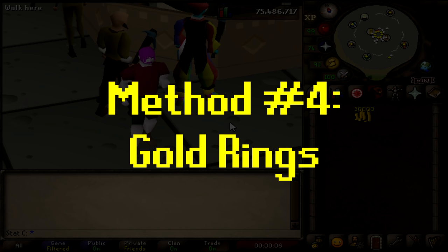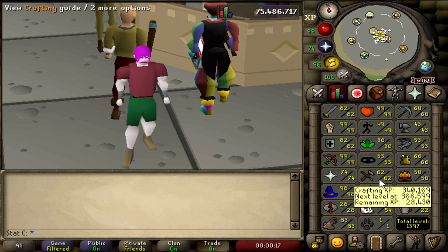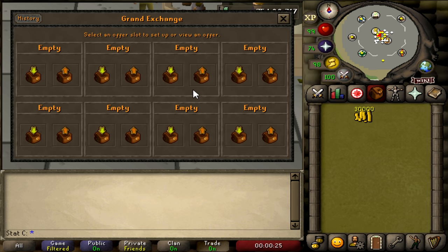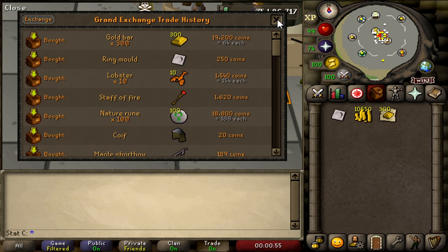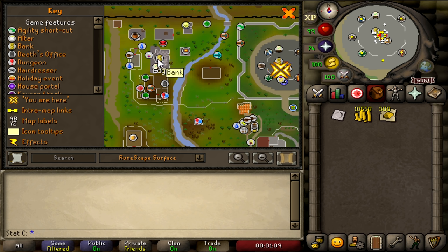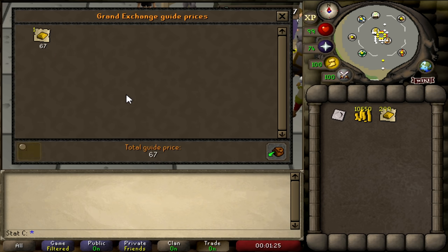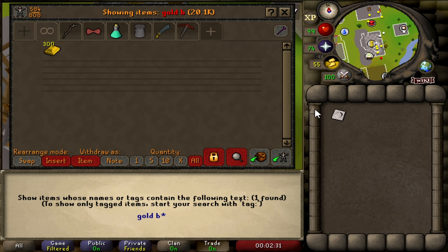For method four we're doing gold rings — another very solid money maker that's actually gotten better as the margin has become much higher. You need level 5 Crafting, obtainable from the Sheep Shearer quest plus a few levels. Go to the Grand Exchange and buy a ring mold, then buy as many gold bars as you can with your remaining cash. Currently gold bars are going for 64 GP each. We'll turn these into gold rings at the Edgeville Furnace, just west of the Grand Exchange — free-to-play members can use it and there's a bank right beside it.